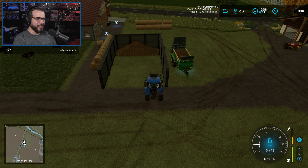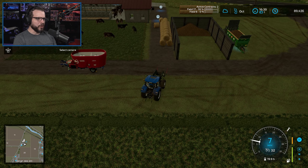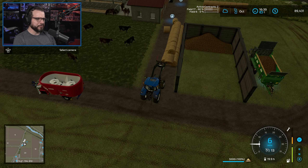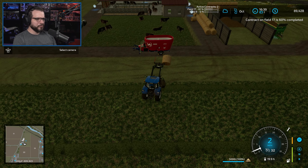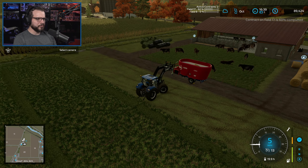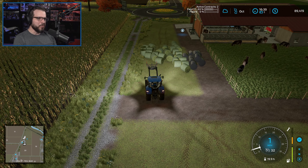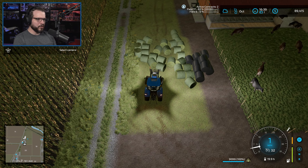We finished all those contracts. We're working on one right now and we'll come back to that shortly. But first things first — we need to get some more food for our cows, and we need to unload some milk here in a minute. We also need to unload some cheese, I think, because our cheese is actually about capped out. There's our straw. I'm going to turn on the lights — it's just a little bit dark.